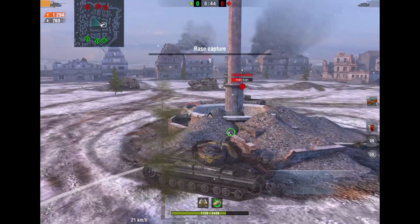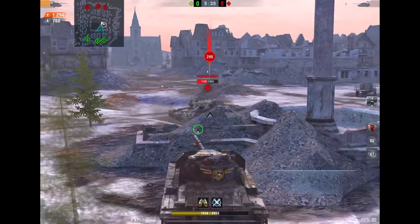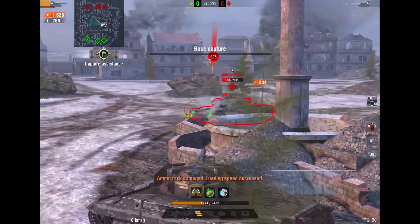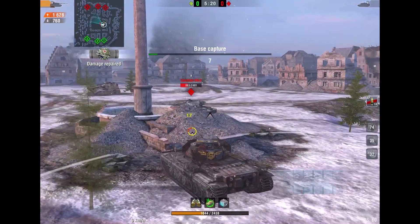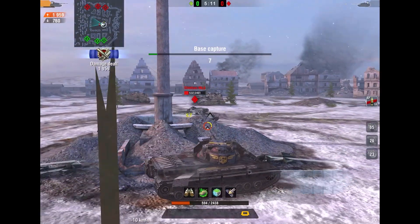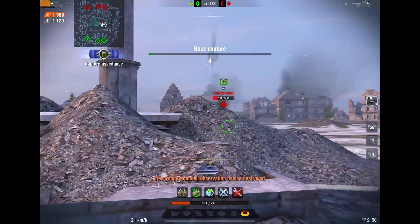In terms of playstyle they are quite similar, however the Chieftain shouldn't really be played super aggressively on the front line compared to the Super Conqueror. The Super Conqueror isn't a long-engagement tank because the accuracy is garbage, so play in close range with the Super Conqueror while being a bit on the second line with the Chieftain. The HP pools are similar, but the Chieftain's pool will deplete a lot faster because of its weaker armor — the Chieftain is mostly a support tank while the Super Conqueror is a frontline tank.